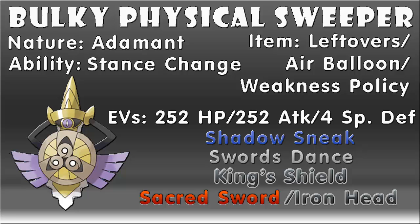The fourth move can either be Sacred Sword or Iron Head. Sacred Sword is great for type coverage, such as against Aegislash's weakness to Dark, but Iron Head can also be good, especially with the STAB boost, and it's strong against Fairy, which is arguably one of the most overpowered types in the entire game. An Iron Head from a Swords Dance Aegislash will easily send a Xerneas flying.